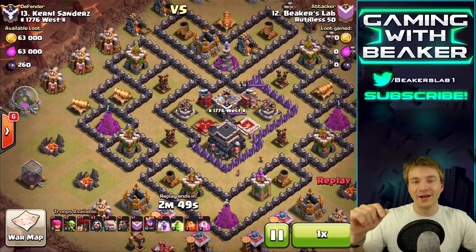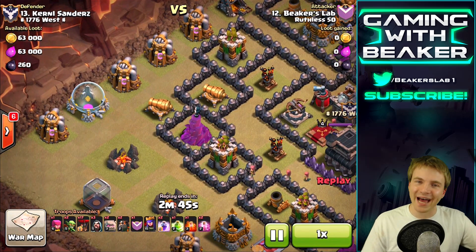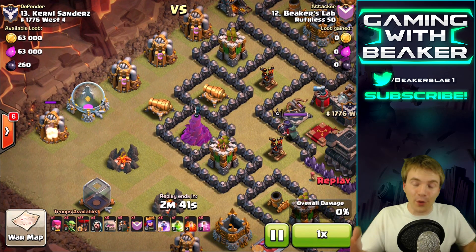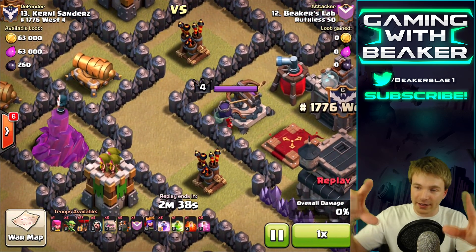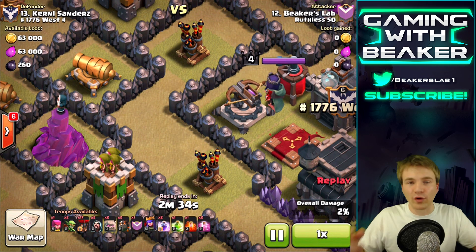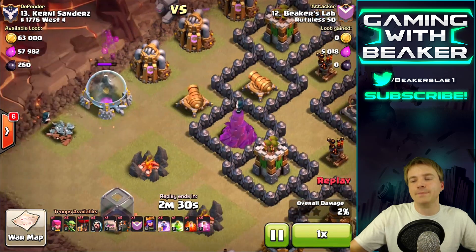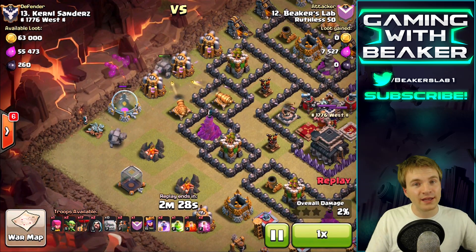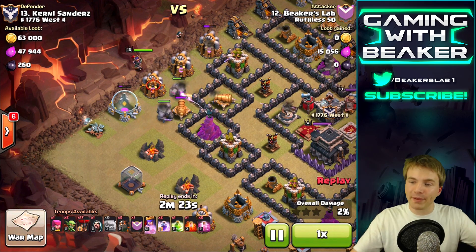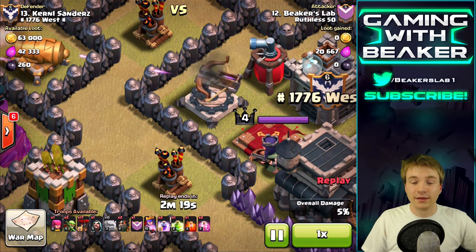Here is the next base - and whoa, another epic base. I see this one all the time. I'm not trying to make fun of anyone who uses this base, but I don't know why it's so popular. Look at this fatal flaw right here - see it? Two air defenses right next to each other, with a bunch of other key defenses. I think there's Teslas in there, an X-bow, and a queen.